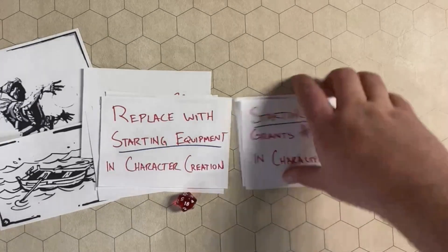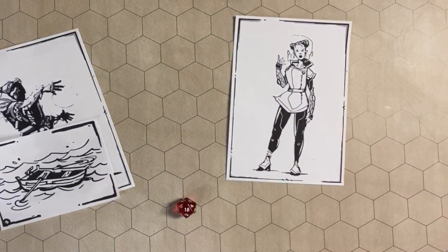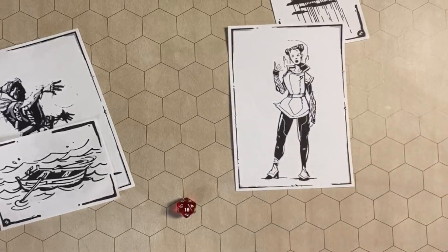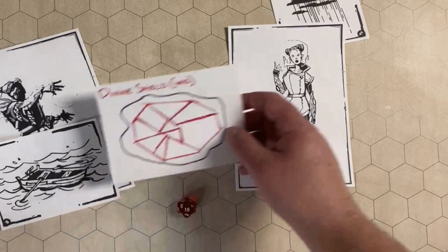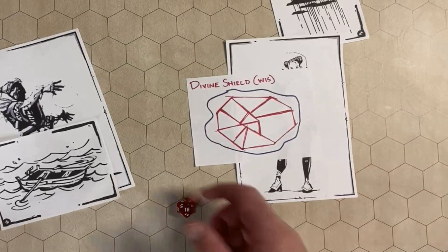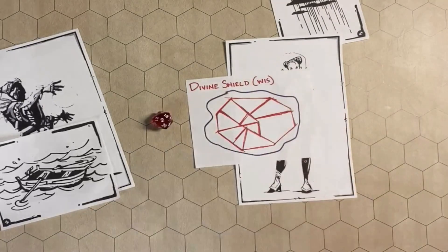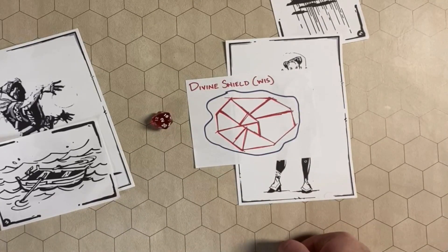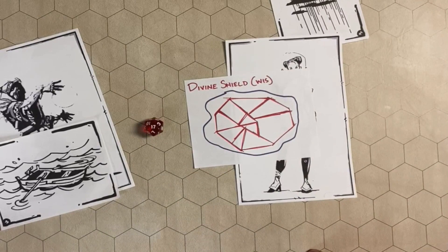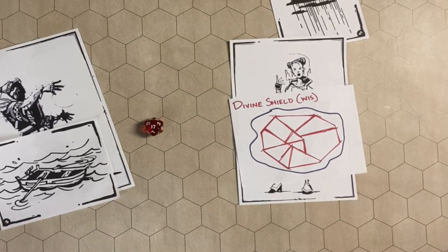Let's look at an example. Our wizard wants to cast Divine Shield because a cloud of acid rain is coming and could harm their friends. Divine Shield is a Wisdom spell. All they need to do is know that the target is set to something like a 12, look at their Wisdom bonus — say a plus 2 — and roll a d20 to meet or beat the target. Rolling a 2 is a fail. On the next round they roll a 17, successfully pass the target, and the spell goes off. The ally is now guarded and protected by a Divine Shield, gaining some bonuses and protection from the acid rain.